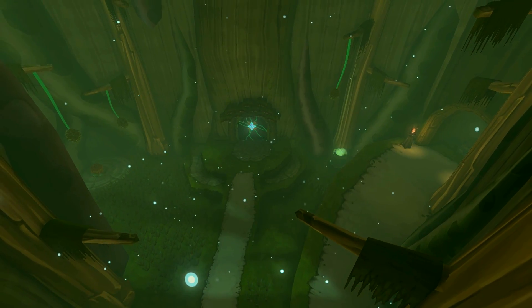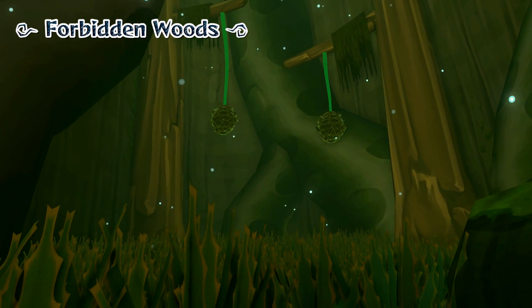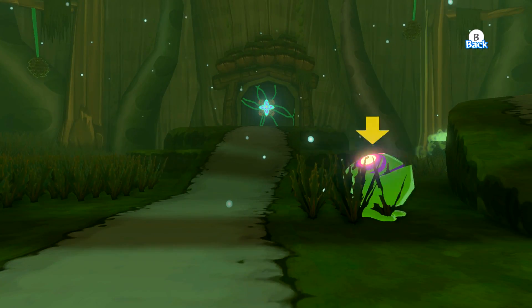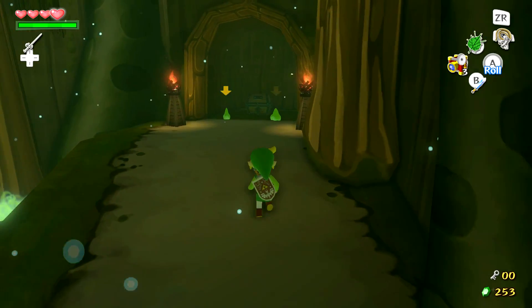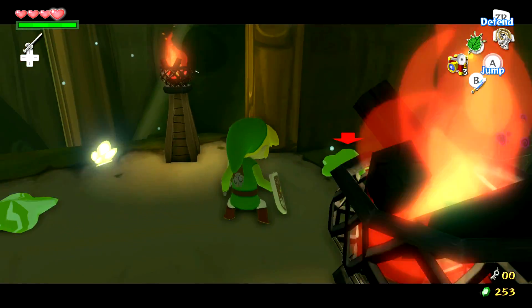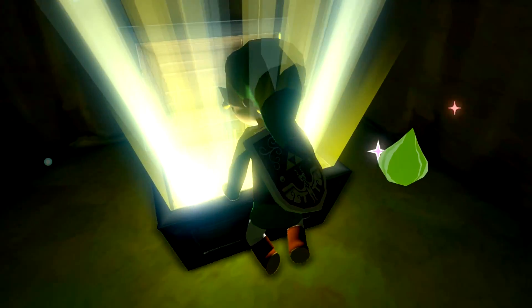Hey everybody, I'm Zelda Master and welcome back to The Legend of Zelda: The Wind Waker HD. In this episode we're gonna be taking on the Forbidden Woods and hopefully saving Makar, because apparently he's lost within here. According to the Great Deku Tree this place is filled with evil, so we have to save him so we can obtain the pearl — the only way we can get it is by saving the lost forest child Makar.